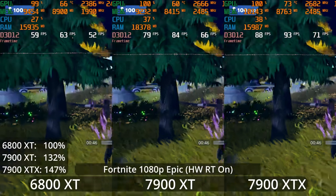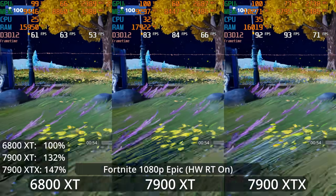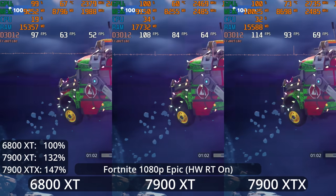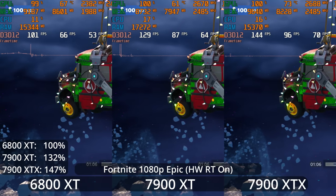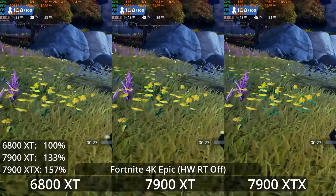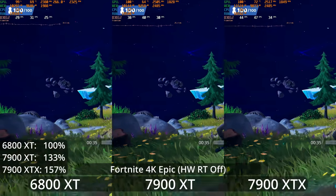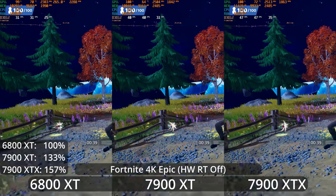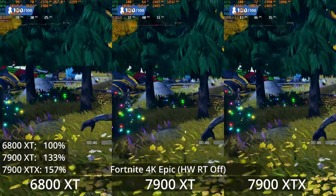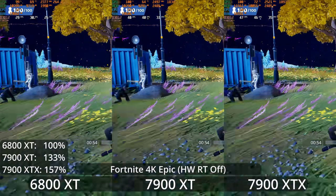We see the 7000 series GPUs doing very well at 1080p max settings. The 6800 XT is also doing okay, averaging over 60 FPS, although the 1% lows are dipping below 60 — so not a complete lock, though those are some pretty heavy settings. What if we go up to 4K? This is the Epic setting but with the hardware ray tracing turned off. We're looking at about 30 FPS on the 6800 XT. The 7900 XT and the XTX are certainly faster by 33% and 57% respectively, but neither is delivering anywhere near a 60 FPS experience.